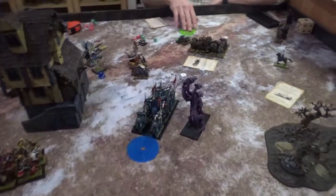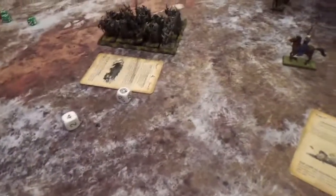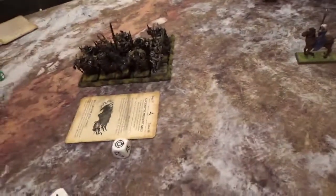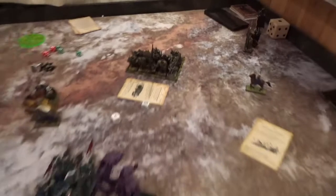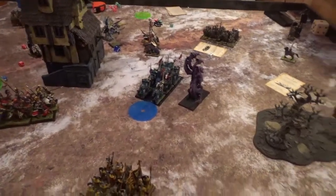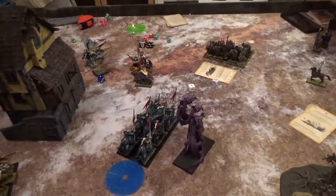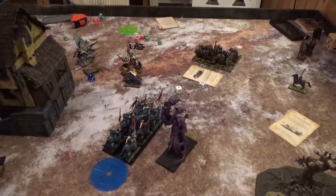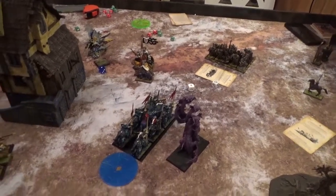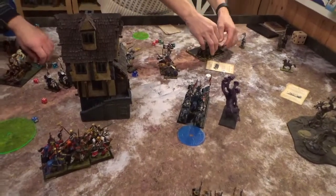Last turn: I decided not to charge in — I felt I had the game. I moved up the Sorceress and threw Thunderbolts, Chain Lightning and other spells. Shot with the trebuchet and killed 4 more. We wrapped it up here and it's a big victory for Britannia. The dice were not with the Chaos player today — especially the hellcannons, which had a lot of points invested but didn't do much. It's always nice to win with Britannia, even though I feel bad for my opponent when the dice are against someone. We'll be back with another game soon.